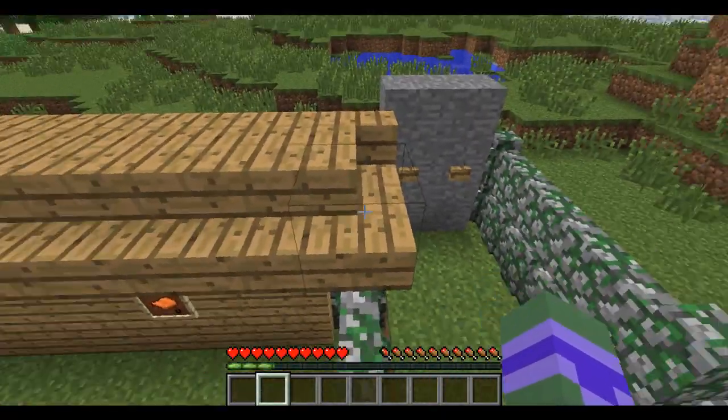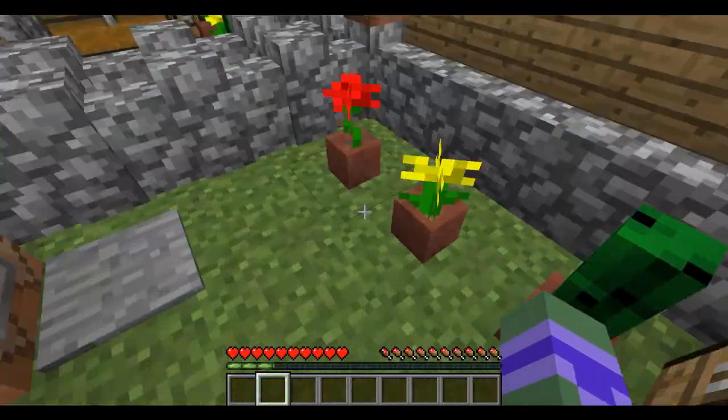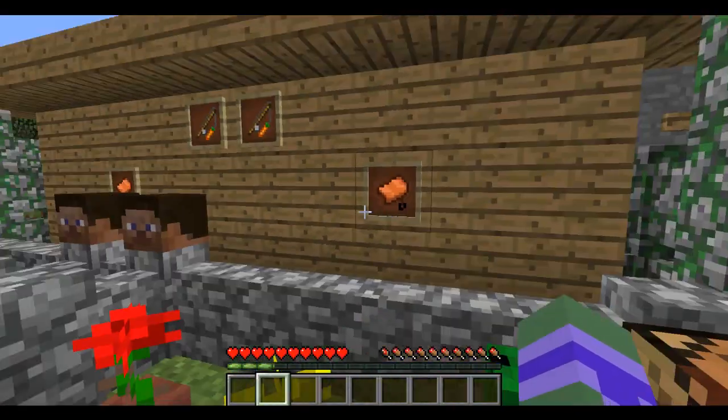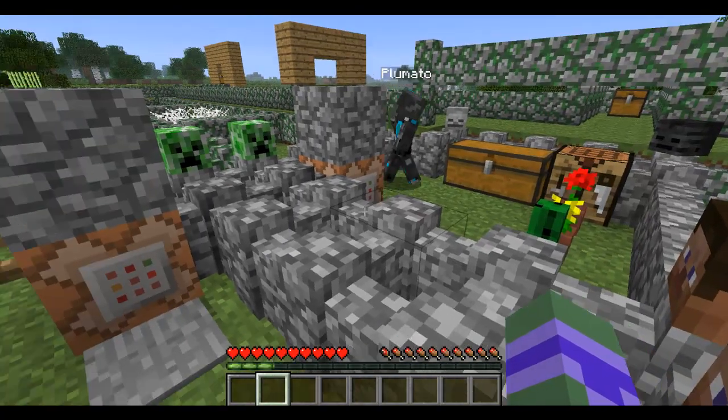Right here, there are corner steps now on stairs, so you can make cooler looking grooves. You can see the flower pots with flowers and cactus. You can also put saplings in those. Did they add corner steps? Yeah, they did.